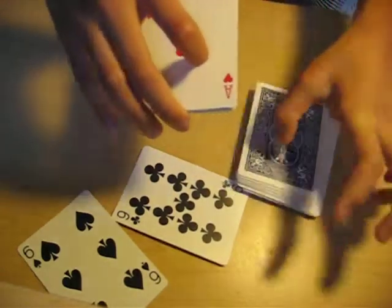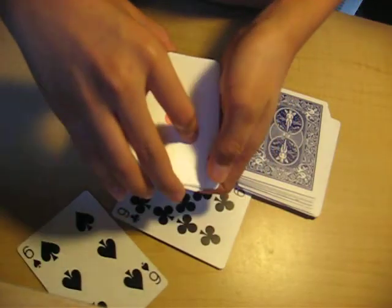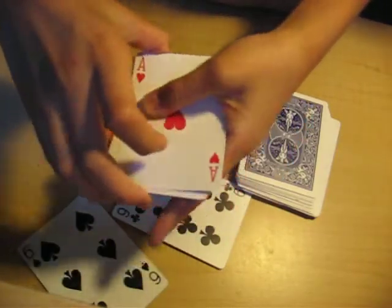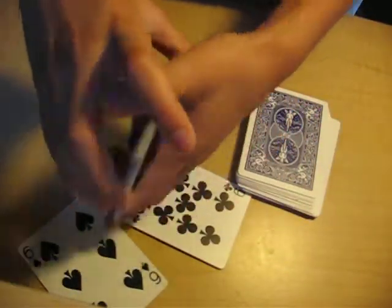I'll show you right there that we have an ace of hearts, ace of clubs, ace of spades, and an ace of diamonds.